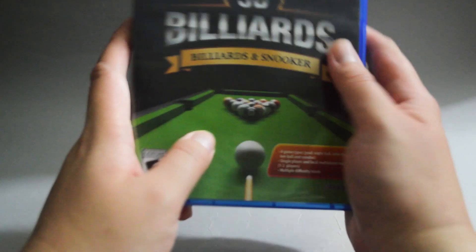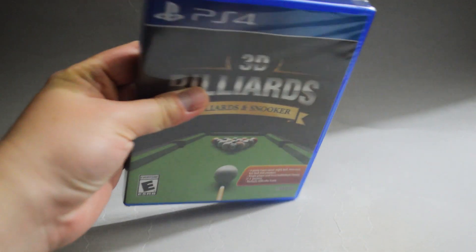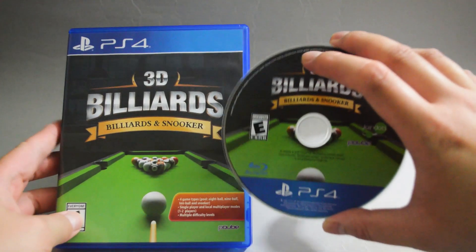Now let's open it to see what we have inside. Let's remove the seal and open the case. Just a game disc. Let's check the game disc — here it is. Looks just like the cover.